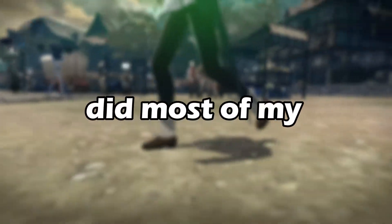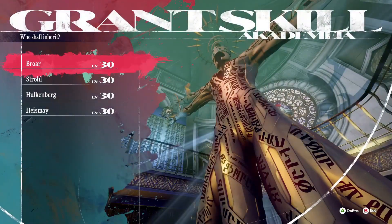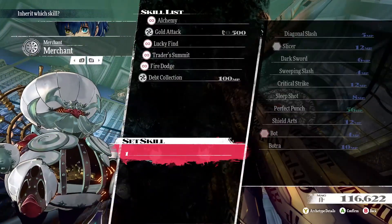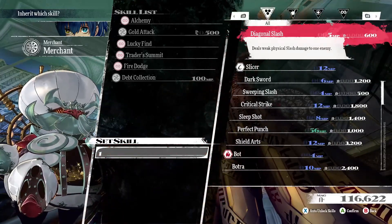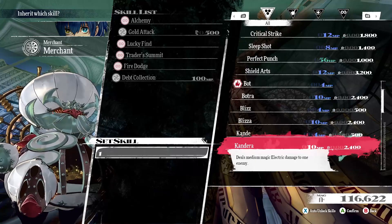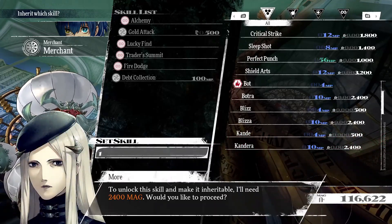Don't make the same mistake I did for most of my playthrough and ignore the skill inheritance system. Inheriting skills allows you to take skills from other archetypes you've unlocked and put them on another archetype at the cost of some mag — stuff isn't free. This feature allows some pretty interesting and potentially broken builds later in the game, so let me show you some of the best skills to inherit as you progress.